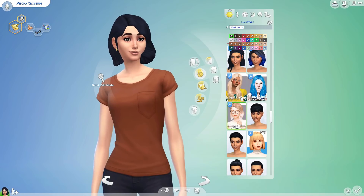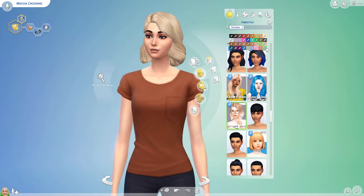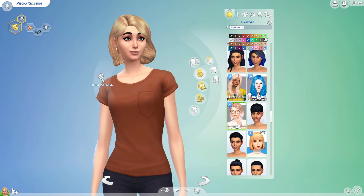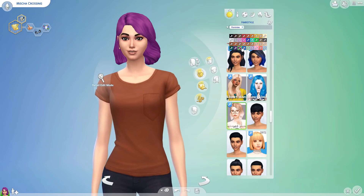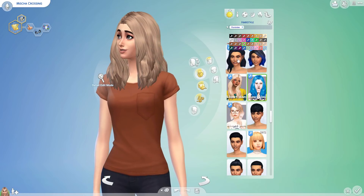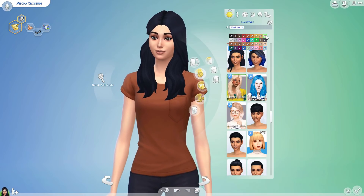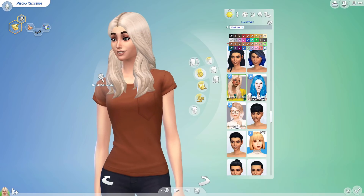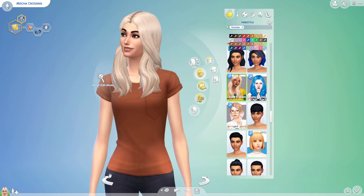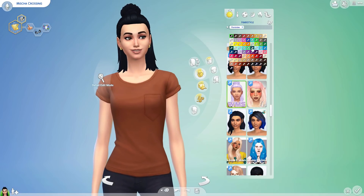Oh yeah, there are some ombre options — that one's ombre in the preview, but I want to see the ombre on my character. This one is very, very full and voluminous — not a huge fan. This one's a little bit better. Oh, this is the perfect color — this is like exactly what my hair color is. Yeah, I think I like this style. Oh, this one's also really cute too. It's a lot shorter than my hair actually is, but it's really, really cute. I like it a lot.